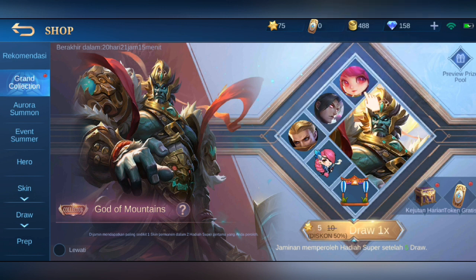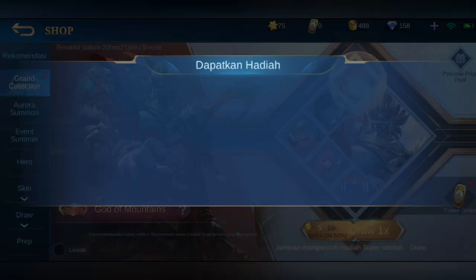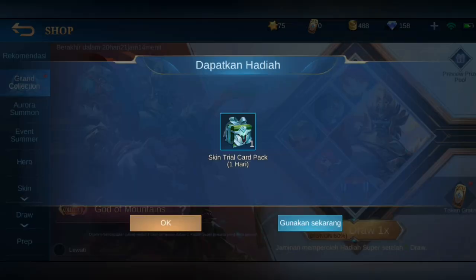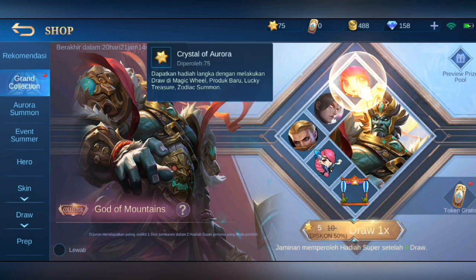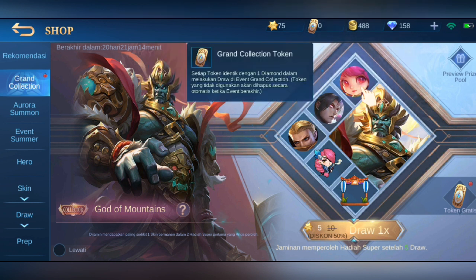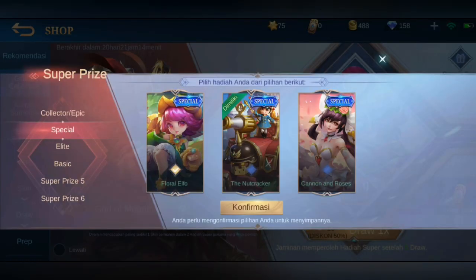Seperti biasa kita cek dulu — ini ada kejutan harian, kita klik dulu, kita dapat skin trial. Mantep ya. Dan di sini ada draw gratis, kita bisa pakai Crystal of Aurora atau token, sama seperti event sebelumnya. Waktunya di sini ada tiga mingguan. Sebelum kita masuk ke price pool sama token gratis, kita pilih dulu.